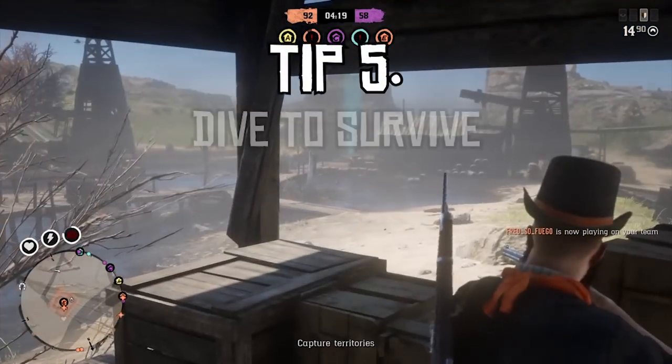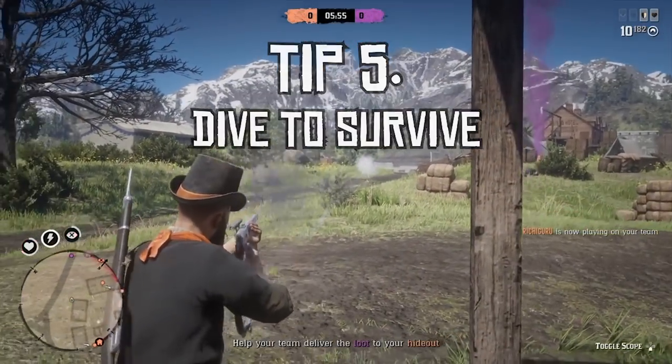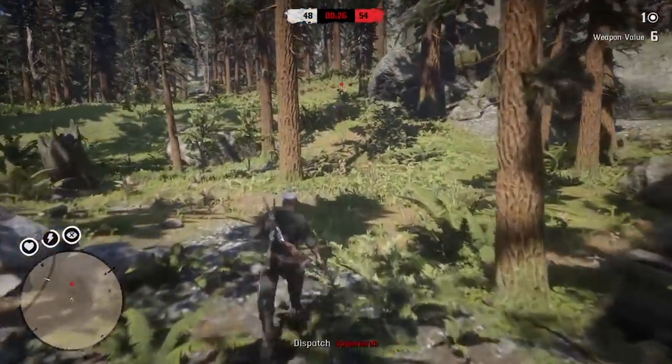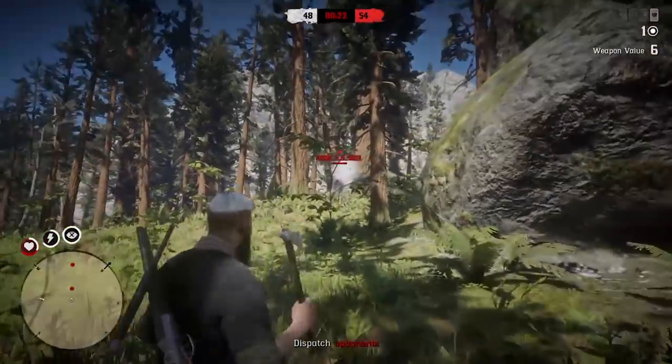Tip number five: dive to survive. It's a well-known tactic already, but if you're aiming at an enemy and know they're lining up a headshot on you, hit square or X on Xbox to dive to one side. Doing this breaks the auto aim of the other player and gives you a chance at getting the kill on them rather than the other way around.